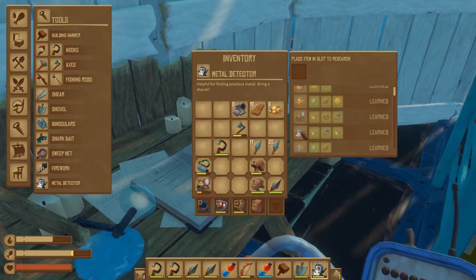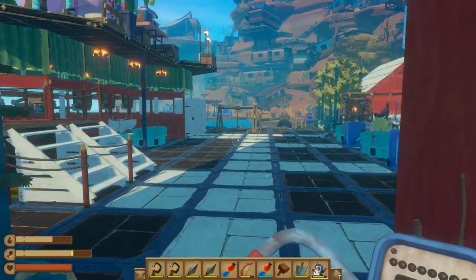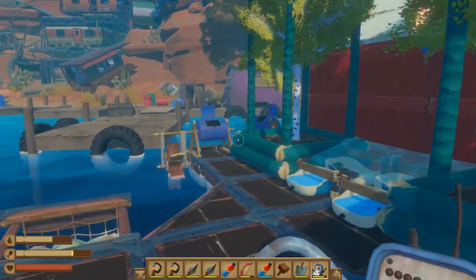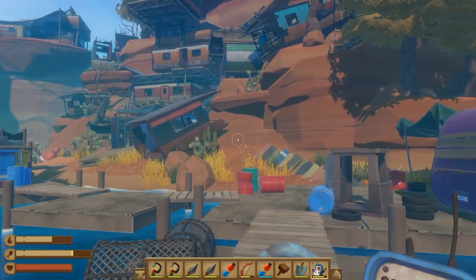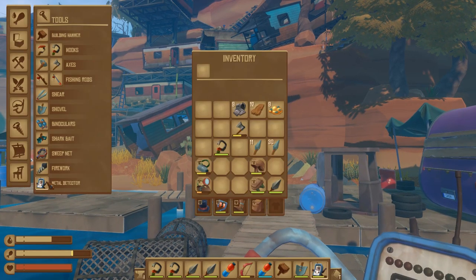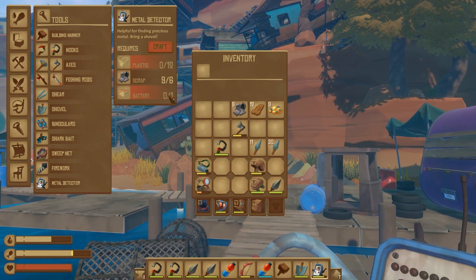The description says you need to bring a shovel, so on my hotbar you can see I have the metal detector and the shovel. I'm at Caravan Island and I've already completed the quest to get the metal detector. Just to show you quickly, it requires six scrap, twelve plastic, and one battery.